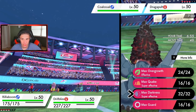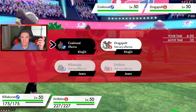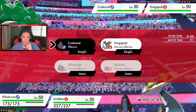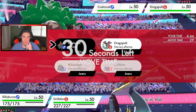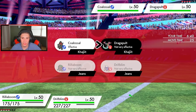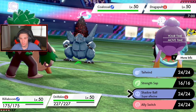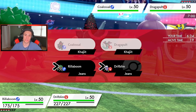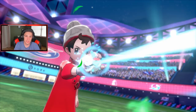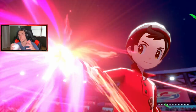We could Dynamax — I could go Max Darkness and say bye bye, or go for Overgrowth on Coalossal. I think Coalossal poses such a big threat, it's gotta go. Or I could go Max Quake but still — that 50% boost — I'm going Overgrowth onto Coalossal. I could Strength Sap or go Shadow Ball, but I'd rather go for a Tailwind first to take speed advantage with Unburden popping. We Dynamax Rillaboom — I guess he's not Dynamaxing unless he's Dynamaxing Coalossal.